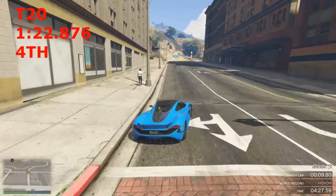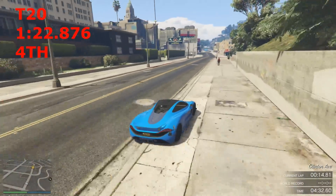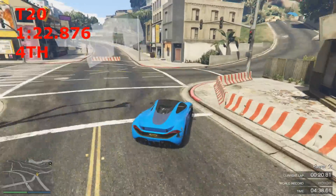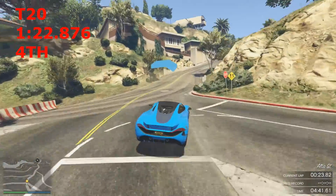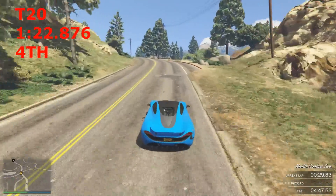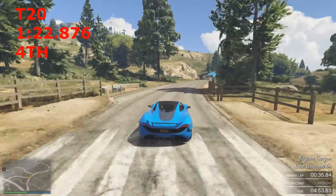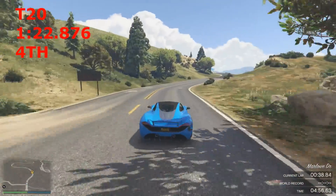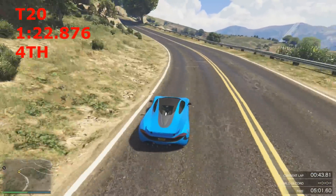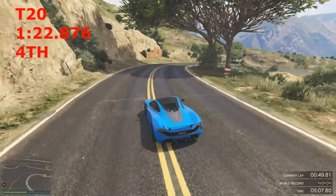In 4th place we have the T20 — another car we had major respect for when it came out. When the Osiris launched we thought it was the fastest car in the game. That didn't last long, because the T20 broke the Osiris's record in literally two weeks — these cars were released within two weeks of each other. The T20 just said middle finger to the Osiris — it was the fastest car in the game, and to be fair, it still is the fastest normal road supercar.